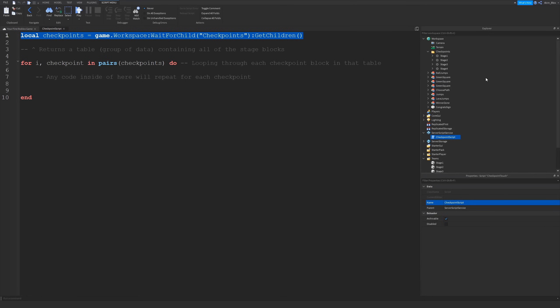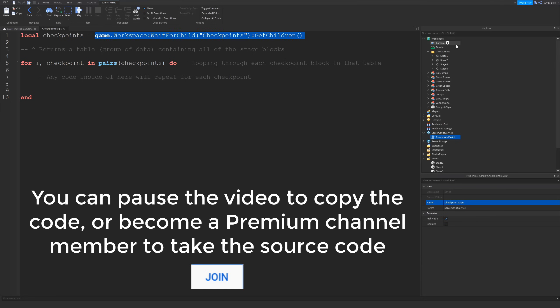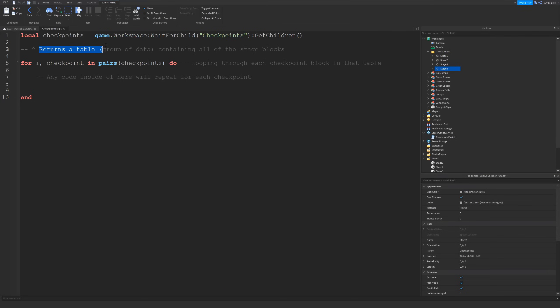In this script, firstly I'm going to write a variable that will be a reference to the Checkpoints folder. It's going to get all of the spawns stored inside that folder and return them in table form — basically a list of all the stage spawns. I'm then going to write a for loop, and what this for loop will do is loop through every single spawn checkpoint in that folder list. Any code inside this for loop will run for every single checkpoint.